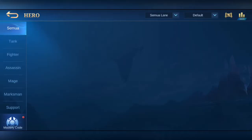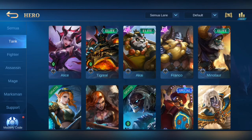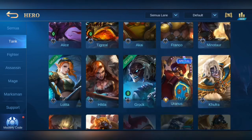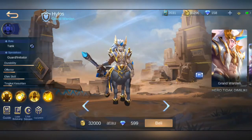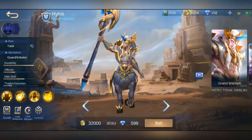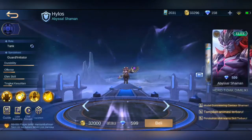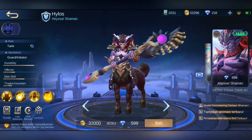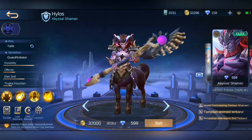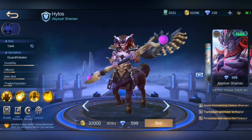Sekarang kita cek dulu, kalau kita beli pakai diamond, harga skin-nya berapa. Masuk ke tank, kemudian Hylos. Ternyata aku malah hero ini juga belum punya. Nanti kita beli pakai BP dulu ya. Ini skin elite loh — skin elite Abyssal Summon, harganya itu 599 diamond. Jadi lumayan.